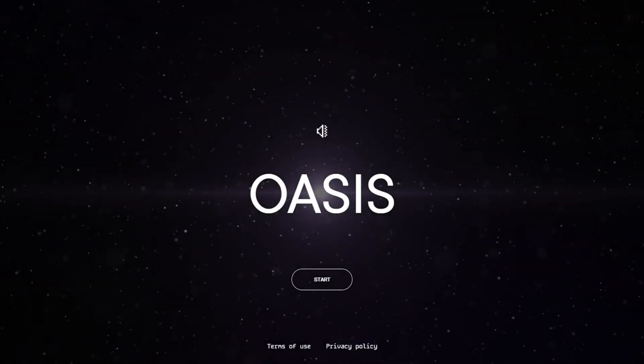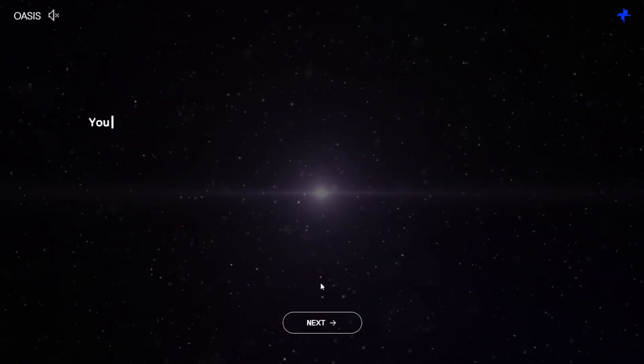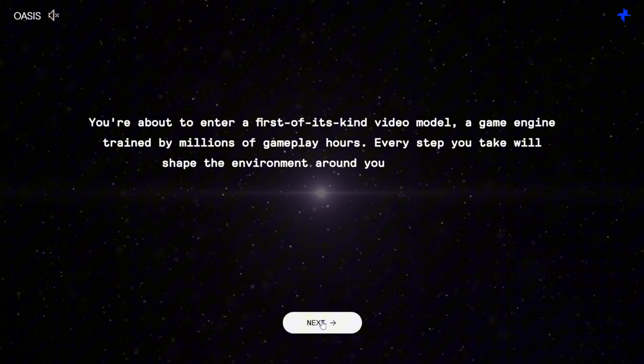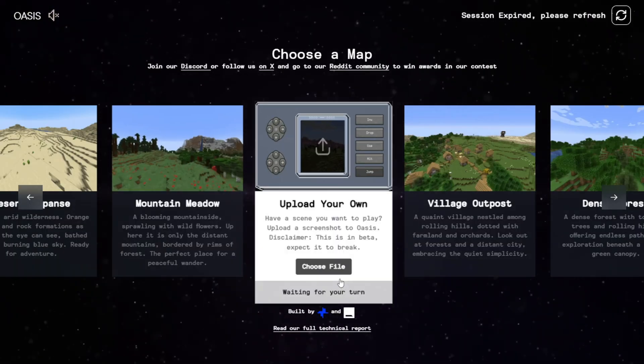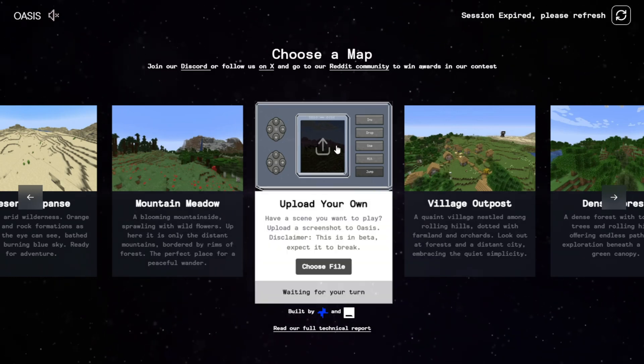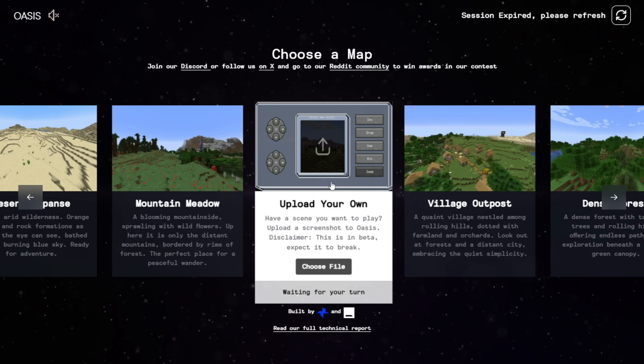Once we load the page, we simply press the start button. You can skip the video introduction if you want. There are several features to try — you can upload your own scenes and it will generate content based on whatever image you have. When you press the movement buttons in this game world, it generates the rest of the content for you.